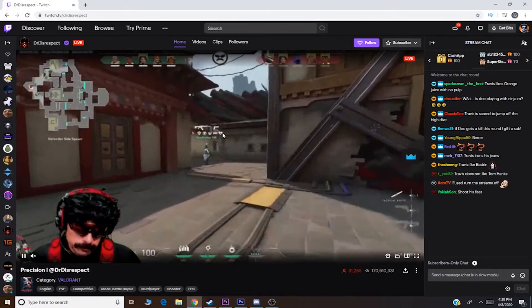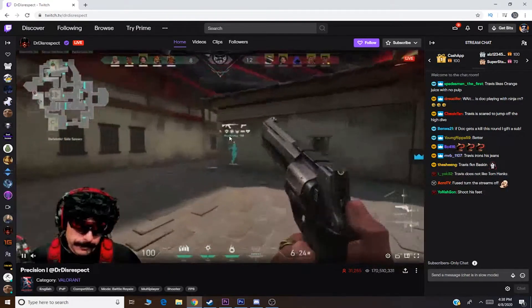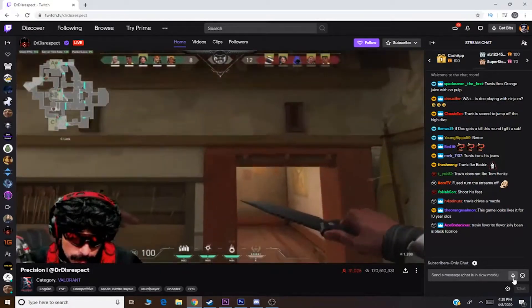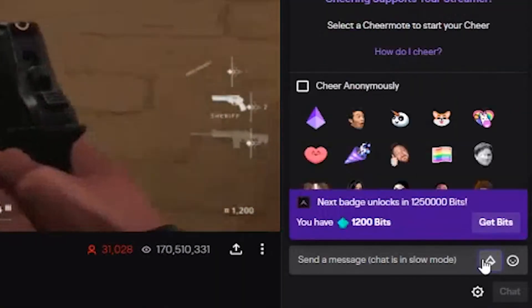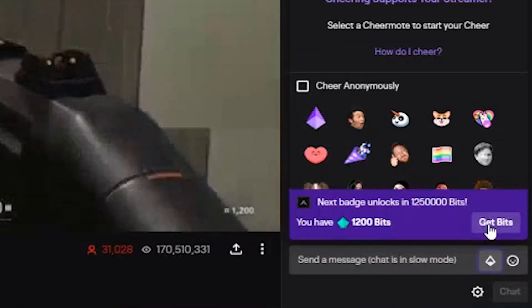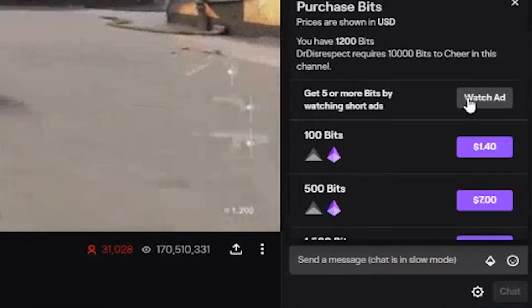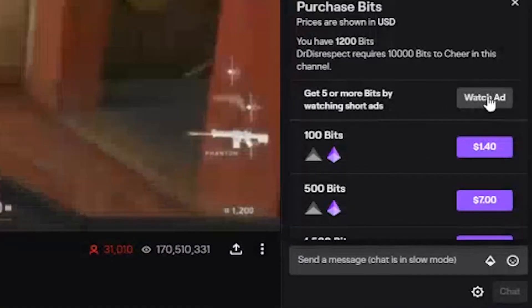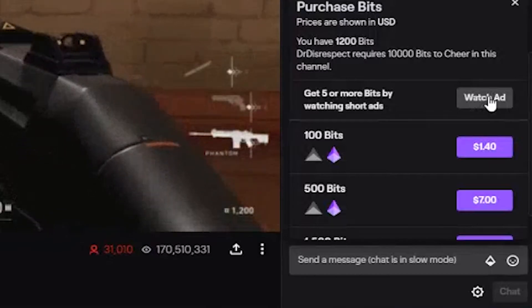Once you have tuned into the stream, the bit button is at the bottom right-hand corner. It has a diamond shape. Click on the bit button. Then right above that, click on get bits. Now, as you can see, there's a button right here that says watch ad.